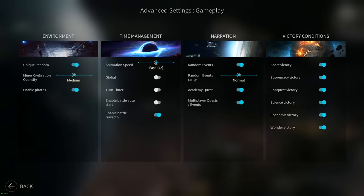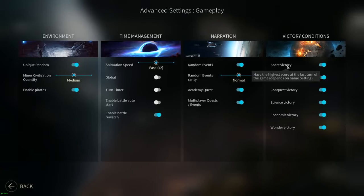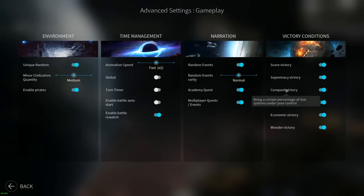Let's talk about the victory conditions. They are similar to most other games you've probably played, including Civilization and Stellaris. Score victory means whoever has the most score when the game ends a certain number of turns wins - that's not going to happen most of the time because another victory condition will trigger first. Conquest victory means either capturing all enemy capitals or bringing a certain percentage of star systems under your control.